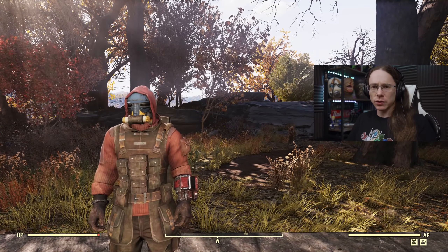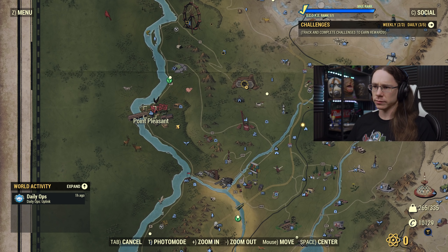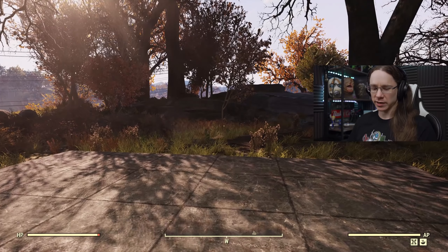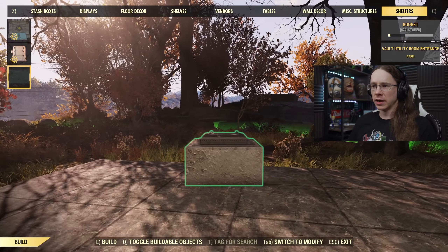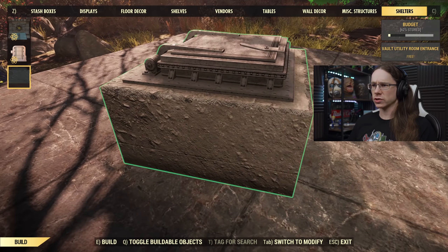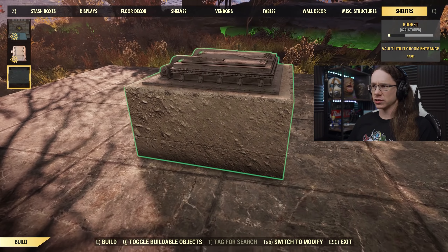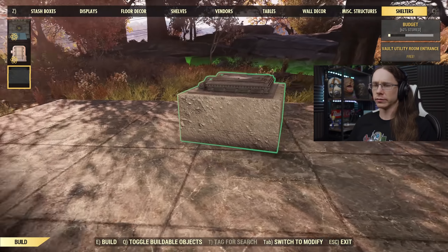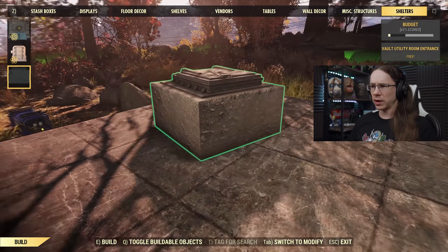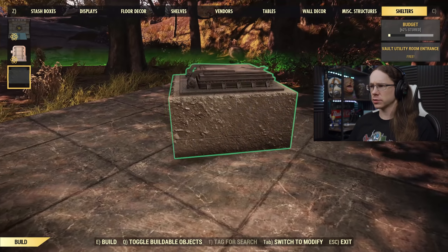With that out of the way, let's jump in and see what the actual deal is. We're at Point Pleasant on the map — just over this ridge here — with a basic starter camp to test out the external features. This is the entrance to the vault utility room, the free room everyone has access to — just a little hatch. I do wish it wasn't the stone and concrete bit underneath, especially since we can't sink it into the foundation.